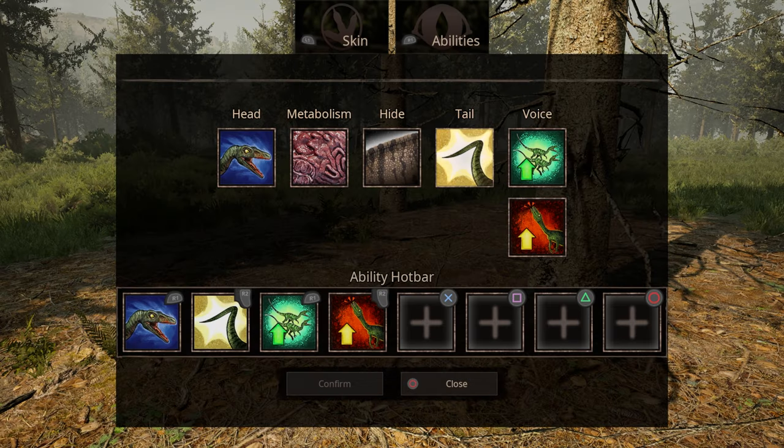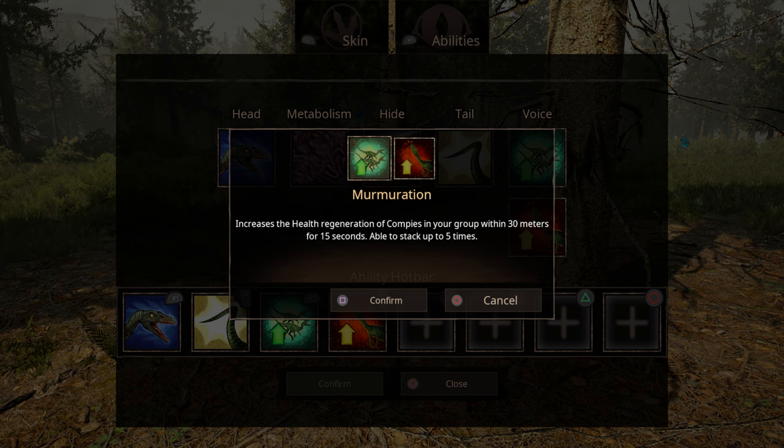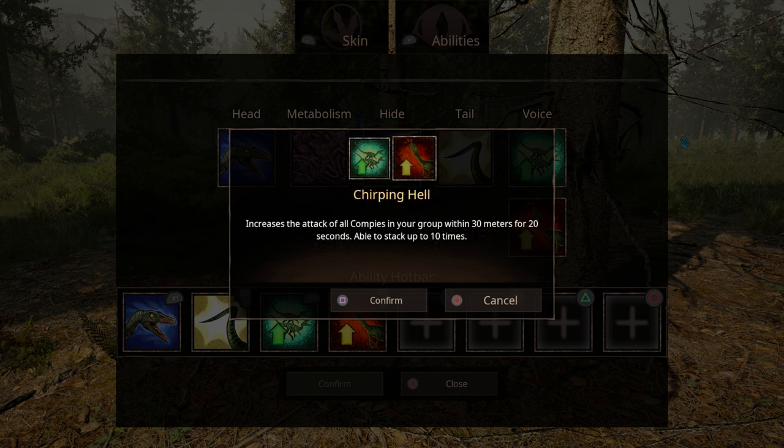For tail, he has a regular tail attack that does light damage — probably close to zero. Then he has two voice calls: Murmuration, which increases the health regeneration of Compies in your group within 30 meters for 15 seconds, stackable up to five times; and Chirping Hell, which increases the attack of all Compies in your group for 20 seconds, stackable up to 10 times. If you get 10 Compies in a group all doing that call at the same time, the amount of damage would be insane.